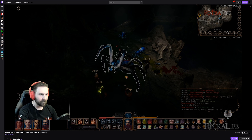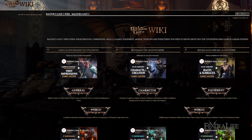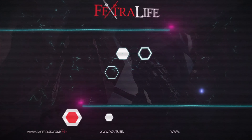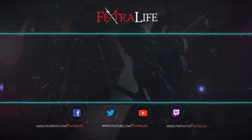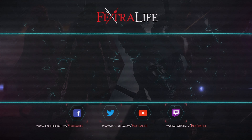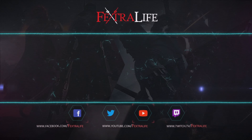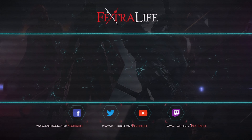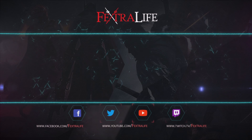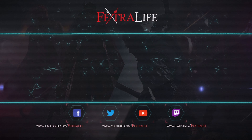Or you can use the Staff on Shadowheart to give her a decent spell to cast every turn — her damage is usually poor, so this can really boost it. I don't recommend using it on Wyll as much because Eldritch Blast already does significant damage and does not need any items to make it more effective. Remember that not all spells make use of high ground — only those that operate as ranged attacks do so. If a spell uses an ability saving throw to defend, then you don't gain advantage from casting spells from elevation. Keep this in mind and plan accordingly.